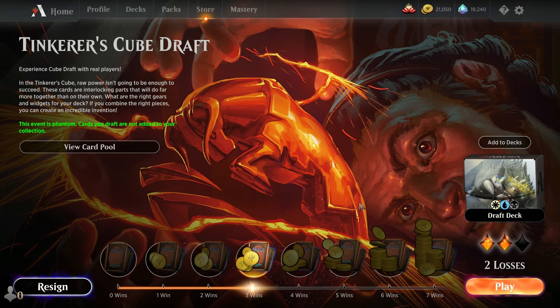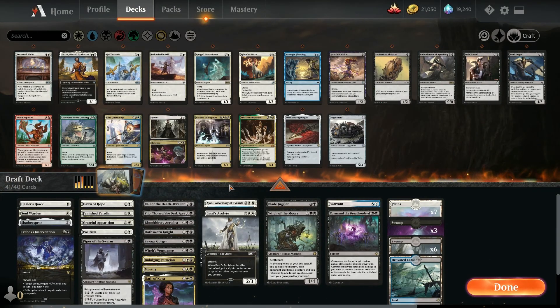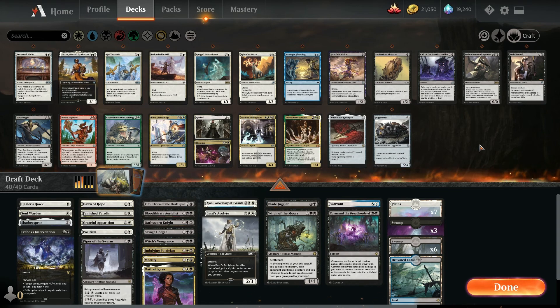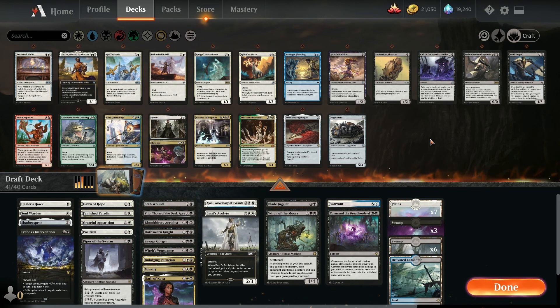Welcome back to what is hopefully four consecutive wins, and I'd really like to not have one immediate loss. I've had mixed success with this lifegain deck so far. I think I do want to take the Call of the Deathdweller out. We're running a white-black lifegain-y sort of thing. We got run over last game by efficient creatures.